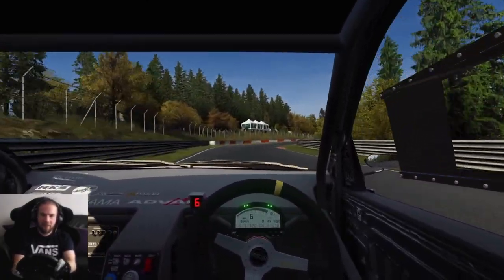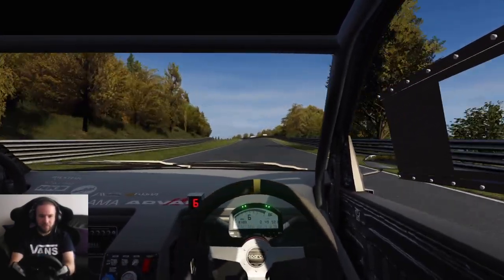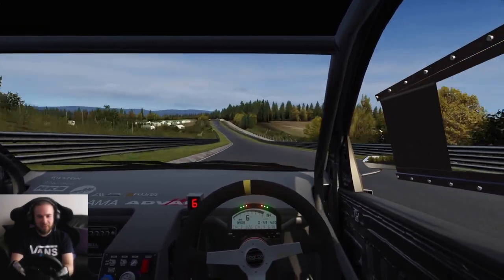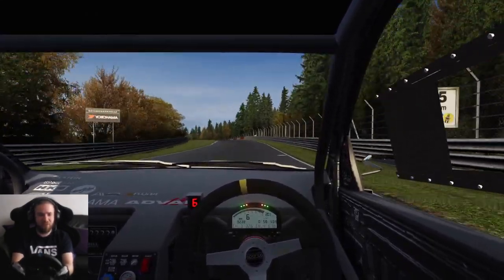Sixth gear. Turn it in — easy. Now those big wings are going to turn into big parachutes, but you can still see we're edging towards 200 miles an hour. This thing is ridiculously fast.